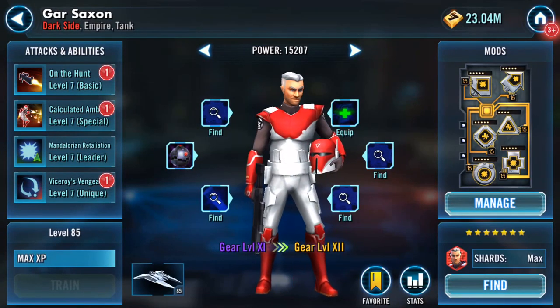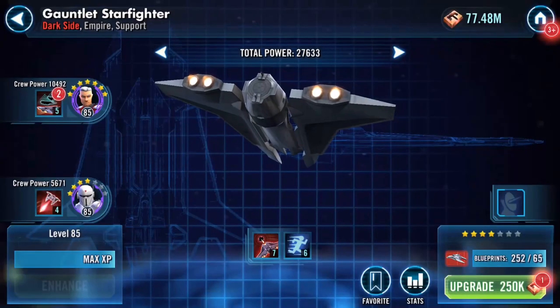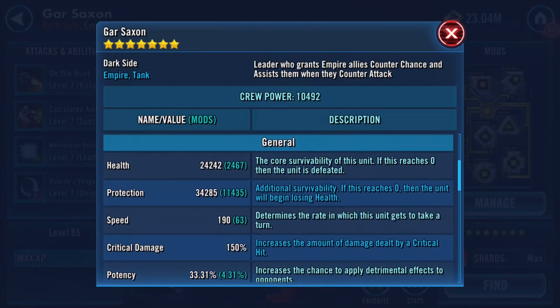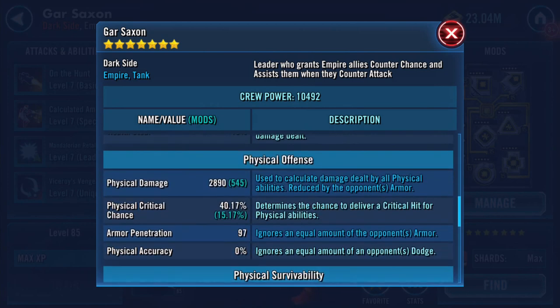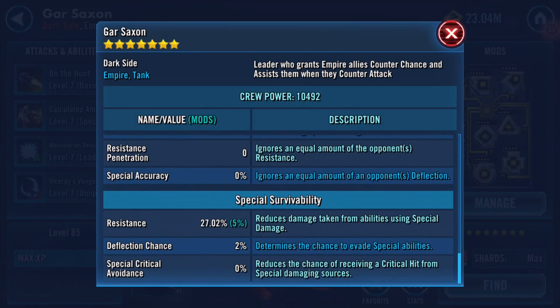I'm gonna throw that on — a sneaky, cheeky one. I know I keep flitting between but I'm just curious — still 128 on speed. Stats wise with those changes: health is now 24,242, protection is 34,285, so that's 58k combined, 190 on his speed, 2890 on his physical damage, 40% on his crit chance, 34% armor, 2071 on his special damage, and 27% resistance — we've really climbed.